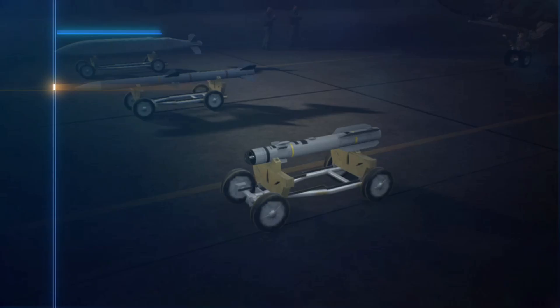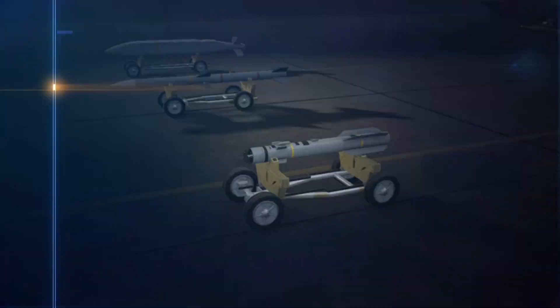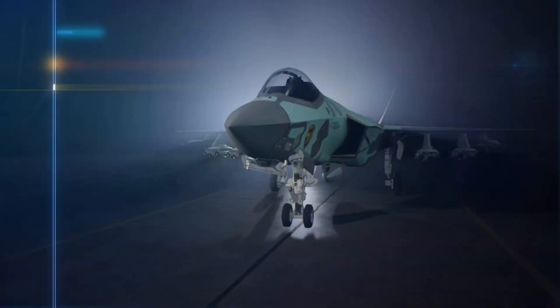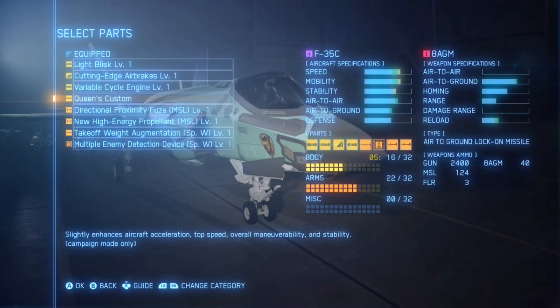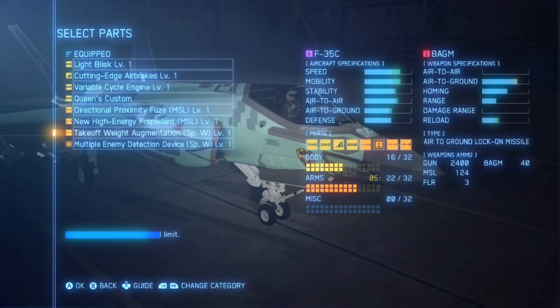For mission 18, The Lost Kingdom, you can pretty much use any aircraft you fancy. However, I chose to use the F-35C with the 8 AGM since there is a ground attack element to this, and there are ground targets you need to destroy on the way to Shalaji Castle as well as air targets. Here are the parts I used to make life a little bit easier — take a screenshot or feel free to use the same parts I did to make this a lot easier for yourself.